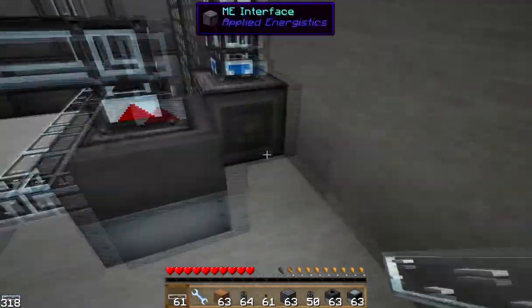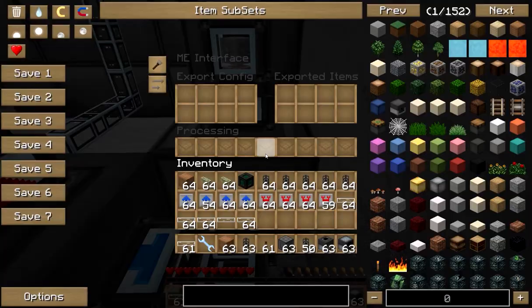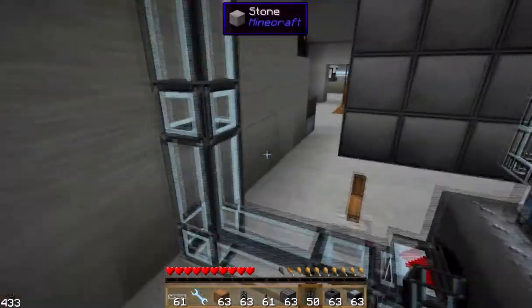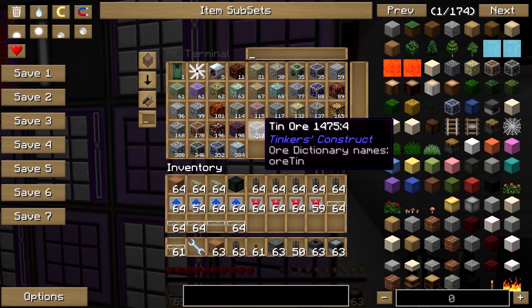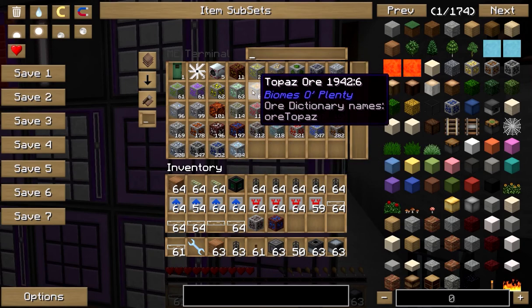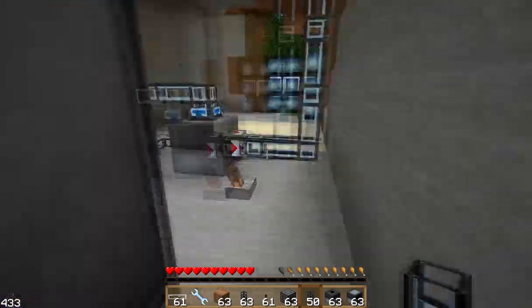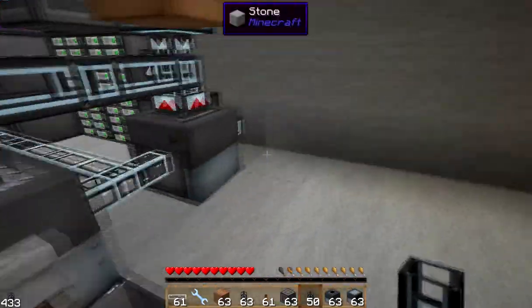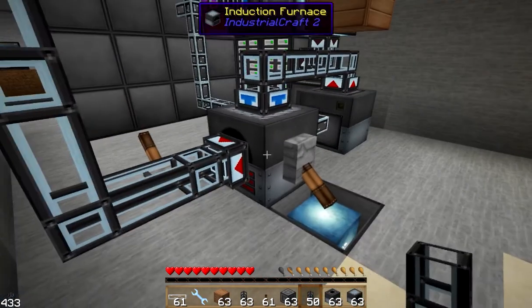So while that's warming up we'll go ahead and set up this back item duct here. We're going to have to change that around and decide what our exported items are. There's our Tesseract bringing in stuff from our laser drills in the other room — we can see it's bringing in stuff. We're going to take some tin ore, some cobalt ore, some copper ore, some gold ore, and some aluminum ore. Now we have that, we just have to wait for this to warm up — we'll be right back in a bit.